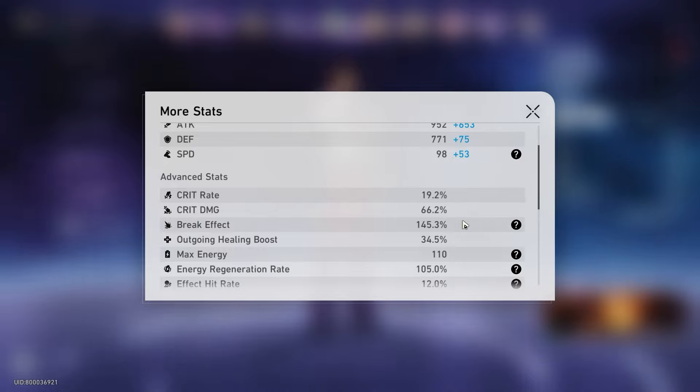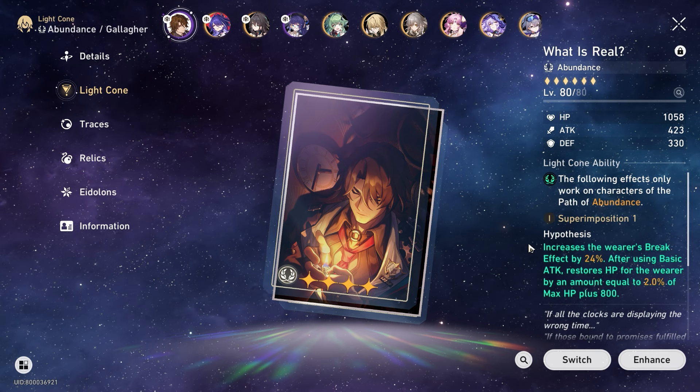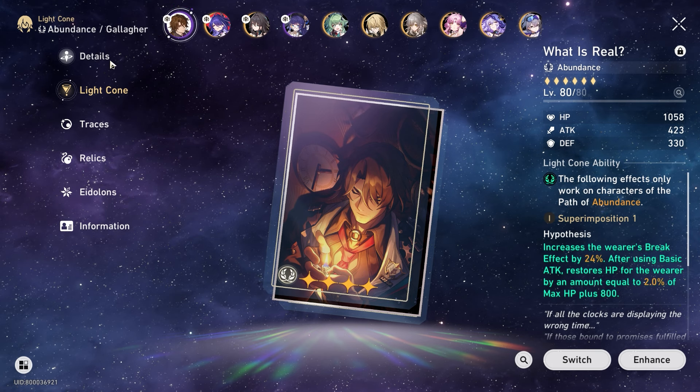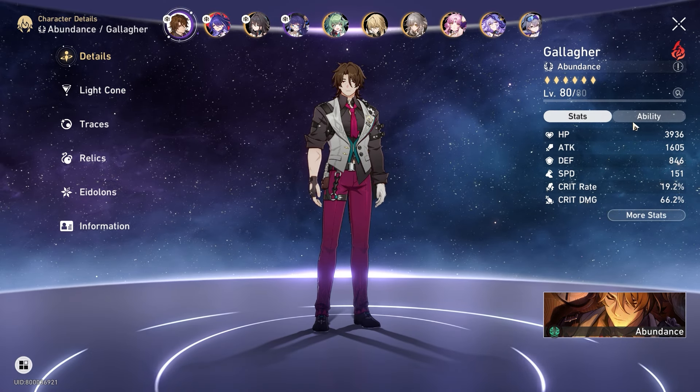Energy restoration rate is a tricky one. If you have maybe his signature light cone at S5 or his own personal light cone — What is Real — at S5, you have more break effect. I would say you can shift more towards energy restoration. For me, because I only have this at S1 and my gear isn't that fantastic, I'm actually opting for a different build focusing more on break effect rather than energy restoration.